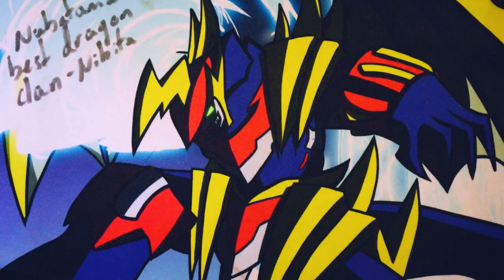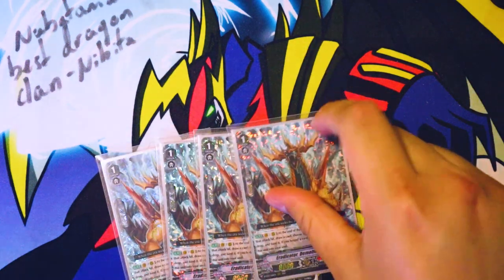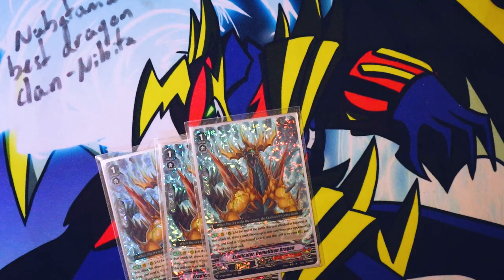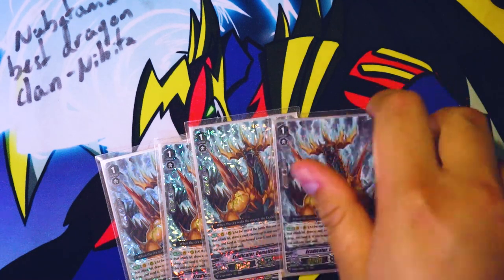This is the Tempest Bull support card — this one's actually my favorite card in the deck. Demolition Dragon: at the end of the battle this unit attacked or boosted an attack that hit, draw a card, choose up to one card in your opponent's drop zone and bind it. If you bound a card and this unit is on your rear guard circle, put it into the soul.